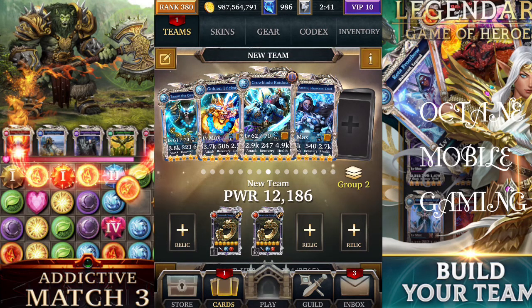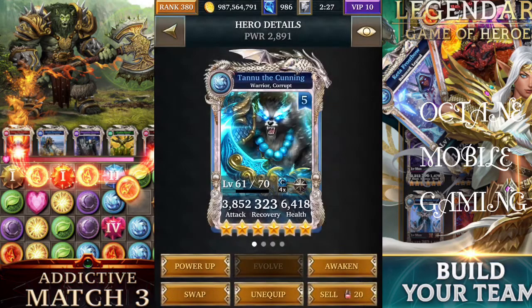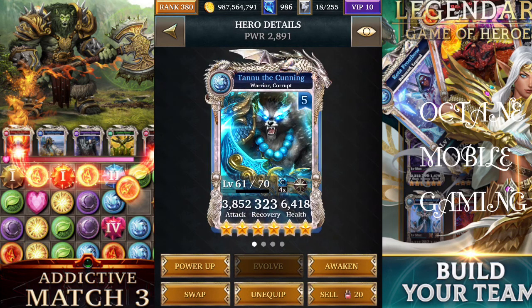My featured deck this week is the Karasu Phantom Thief deck. This was a deck introduced to the game two years ago during the celebration events. It features Tanu which, just like the Wicked Queen, heals you for a certain percentage of your HP passively — 5% of maximum HP every turn. This card alongside the Wicked Queen and Aladdin are three of the best healers in the game, though it doesn't produce a lot of water gems.